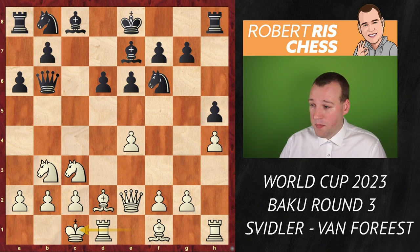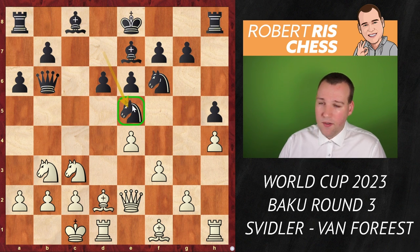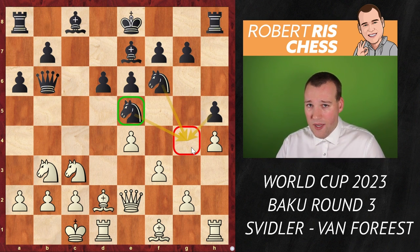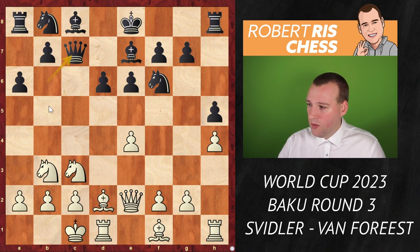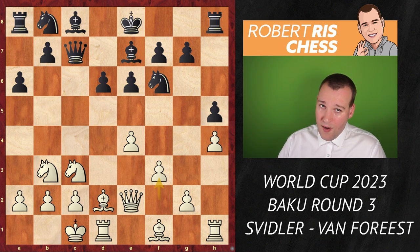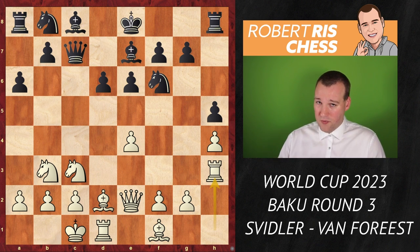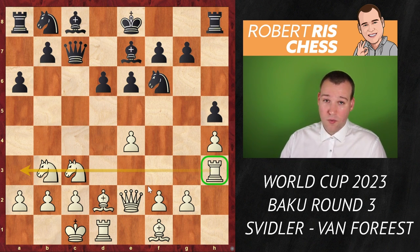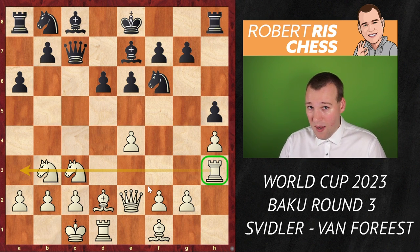Svidler castled queenside as expected. Now the most precise for black is bringing the knight to d7, so after f3 it can land on e5, controlling that square with three pieces, making it very hard for white to launch an offensive. Instead black played queen c7, preparing to launch the b-pawn. White could have played f3 again, but Svidler had a different idea: rook h3 — an original concept activating the rook along the third rank to join the attack, centralize, or swing to the queenside.